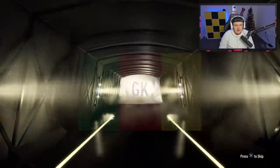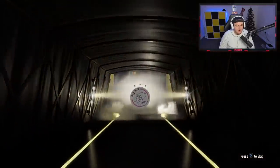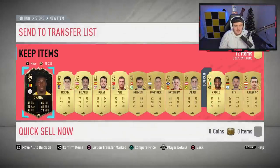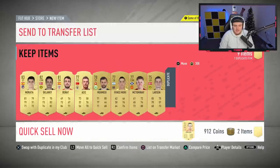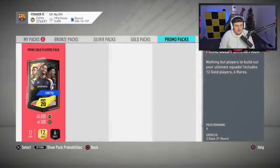We've got an inform walkout here — what's it going to be? It's going to be Senegal goalkeeper. It's Onana, 84 rated. He might be selling for a little bit at the minute, so that's not too bad. There's an 83 in there as well. I'll send Onana to the transfer list and discard the rest.